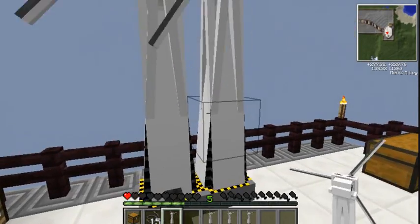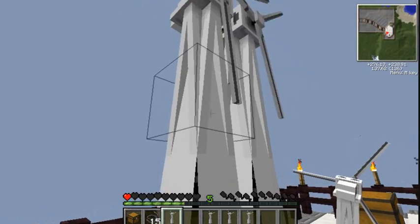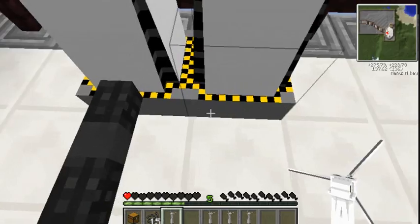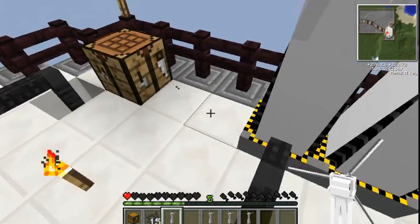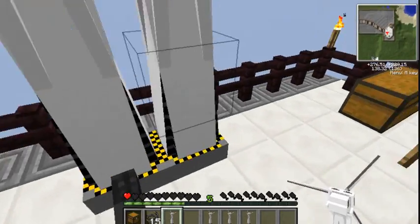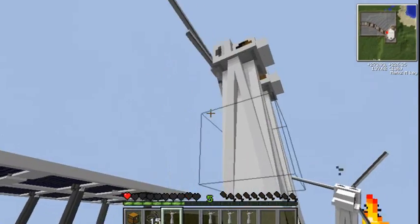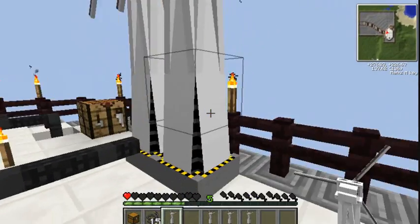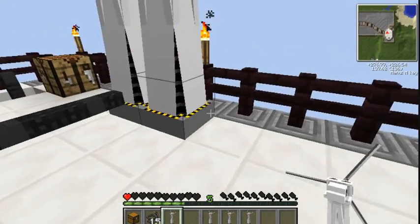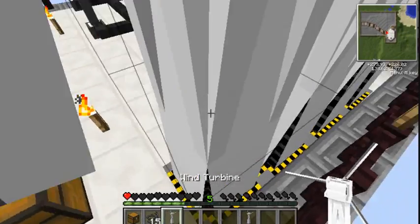Let's see if these go next to each other — they do, so they're even. The reason I'm saying this is you can actually put a lot together, so it's more efficient space-wise. If you haven't got a lot of space and you want wind turbines, they're pretty cool — that's all I can say. I'm probably going to place some the other way around if I can. Oh, I can!